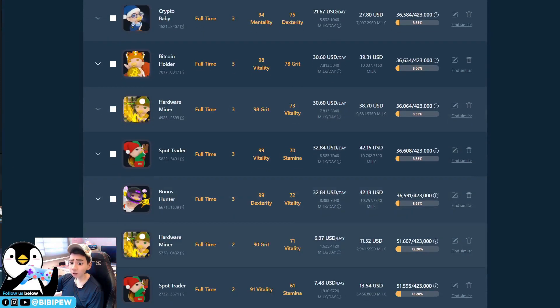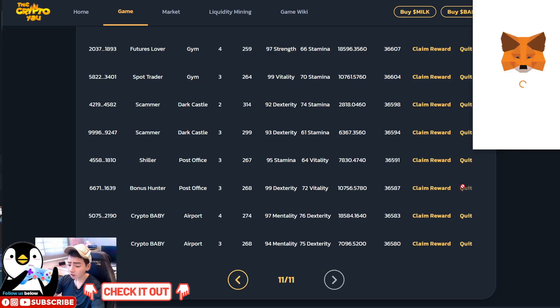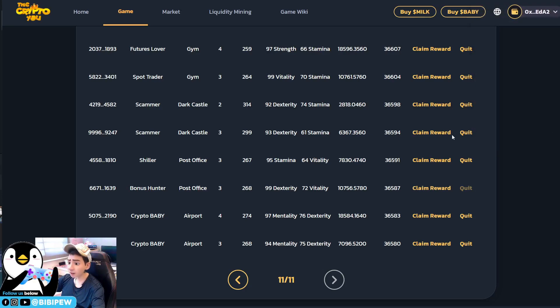I found the bonus hunter at 99-72. Since I'm going to upgrade this baby, I won't separately claim its salary — quitting the job also claims the salary, so it's a two-in-one trick. I'm using a Ledger hardware wallet, so I enter my password first before doing the transaction. In a future video, I'll show you how to secure your MetaMask wallet with a hardware wallet to add additional layers of protection against hackers. The gas fee to quit is 0.01 BNB, around 1.20 USD.